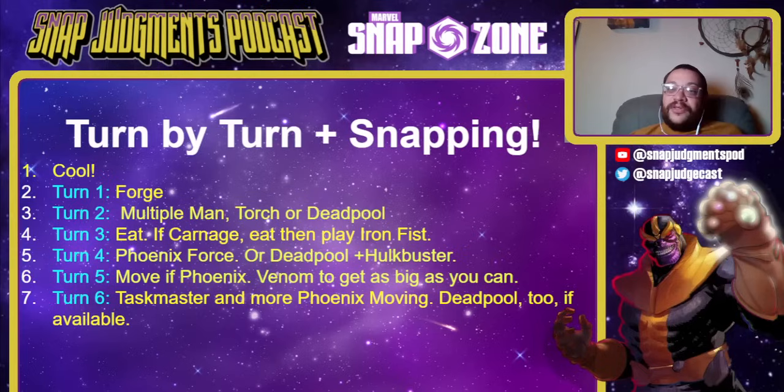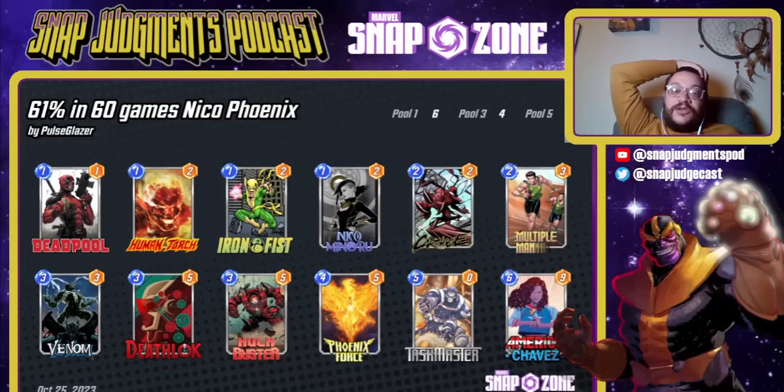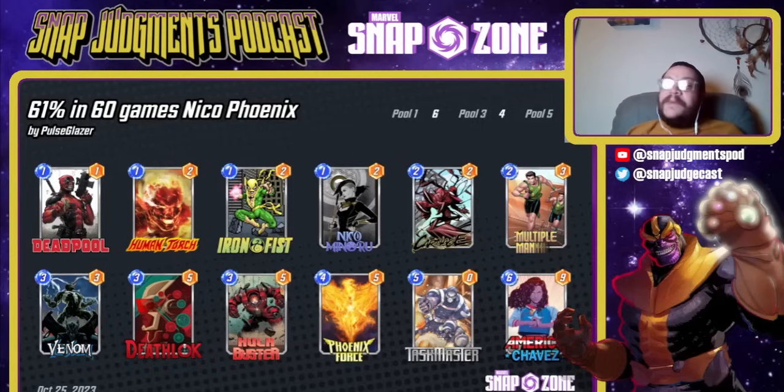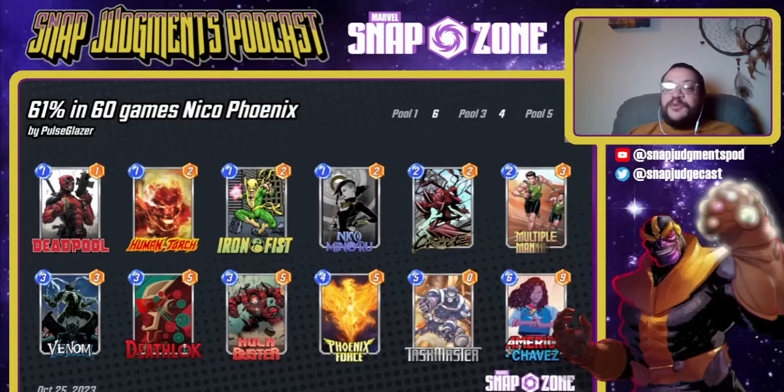If you've got extra energy, play Deadpool without seeing Taskmaster, and nine power from America is perfectly fine on that last turn as a general rule. If Deadpool's bigger, play Deadpool and whatever other junk you have around. It ends up working out really upsettingly well. Also worth noting: if you have Multiple Men in a lane on turn four, you can play Iron Fist and Hulkbuster in that lane — Hulkbuster will attach to the Multiple Men and then get punched sideways, getting that eight power in two lanes. You don't want to play Iron Fist on one as a general rule, though there are times when you play him on one and Human Torch on two.